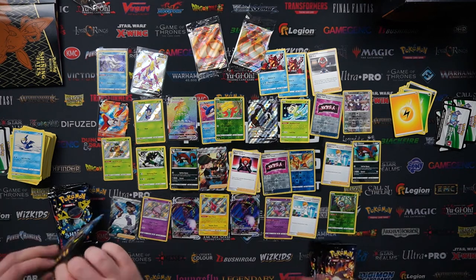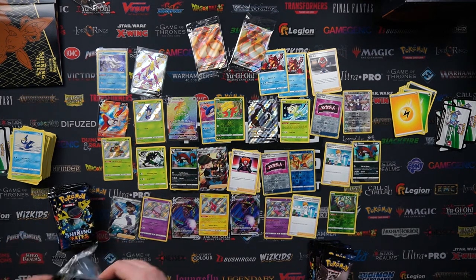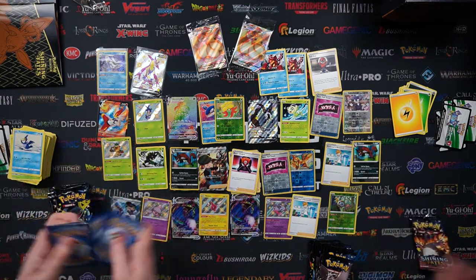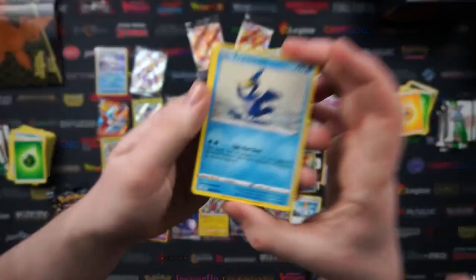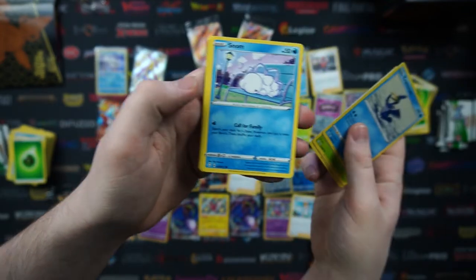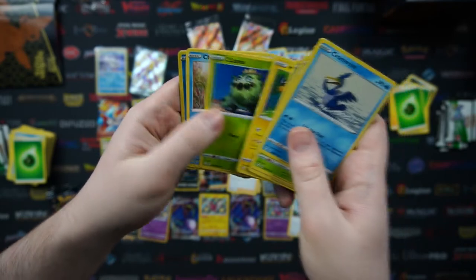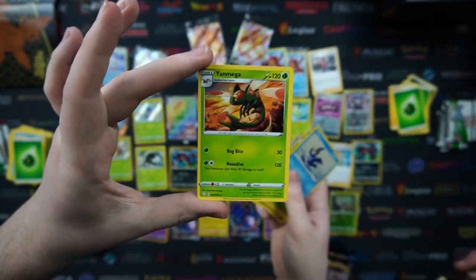That's the subscribe button guys — like this video, share it with a friend, share it with your mum, your dad, your brother, your sister. TotalCards.net is your one stop shop for everything you could need. We've got a Cramorant, a Fwaki, a Rusted Sword, a Horsea, Snom — the artwork is sick. We've got Morpeko, Cacnea, Chewtle, Cramorant, and on the end a Yanmega.